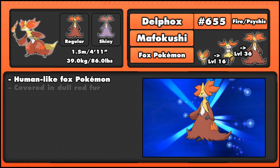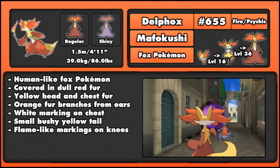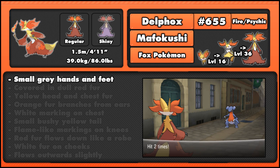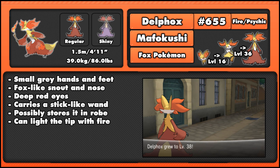Delphox is a human-like Fox Pokemon covered in dull red fur, with a yellow head and chest fur. It also has orange fur branching out from its ears, much like Braixen and Fennekin, and a white marking on the lower chest. It has a small bushy yellow tail and flame-like orange markings on its knees. Its red fur flows down like a robe around its legs, and it has white fur on its cheeks which flows outward slightly. It has small grey hands and feet, a fox-like snout and nose, deep red eyes, and carries a stick-like wand — much like how Braixen kept a stick in its tail. It possibly stores this in its robe, as in its normal game stance you can't actually see it.